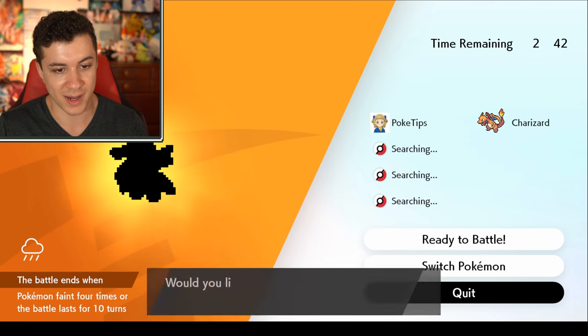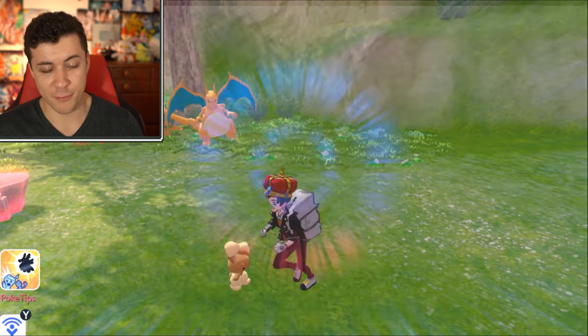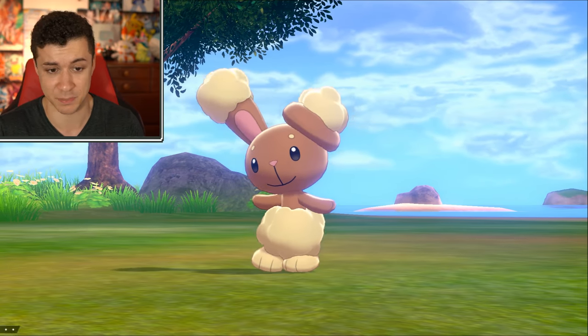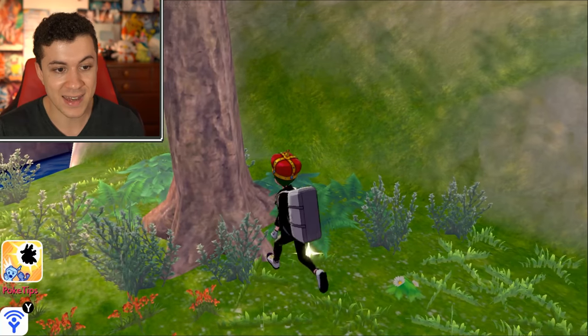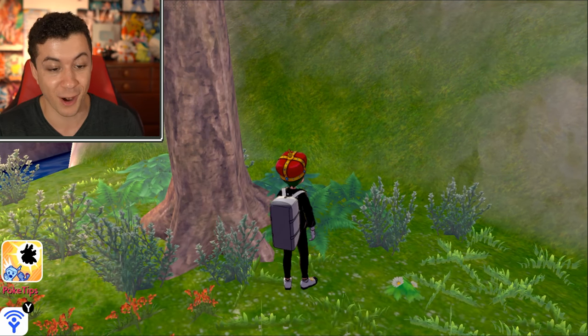Now let's jump back into the Pokemon game and quit out of this Raid Den. From there, you just need to refresh the game — you can either do that by going into Pokemon Camp or running into a wild Pokemon. Since Buneary is here, I'll just do that. And now our sparkling item is back and we got the Galarica Twig — perfect demo.